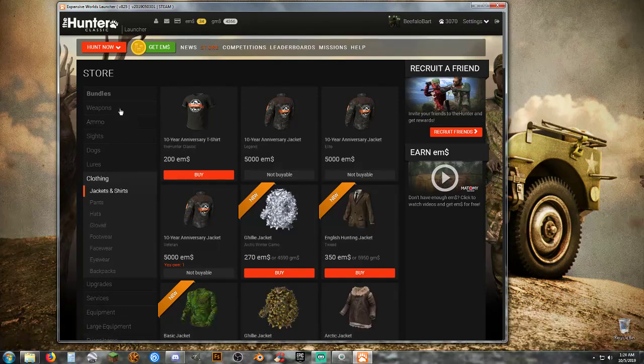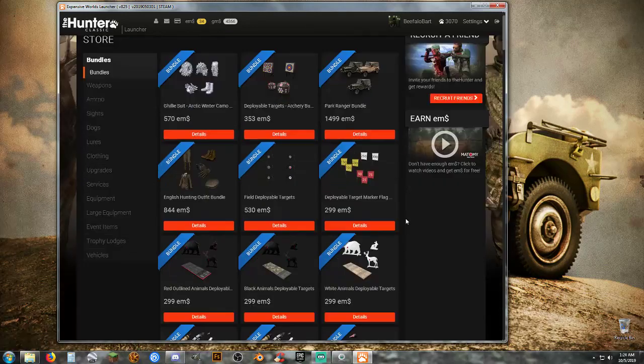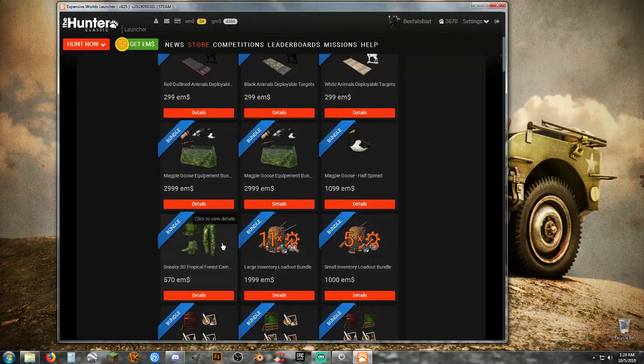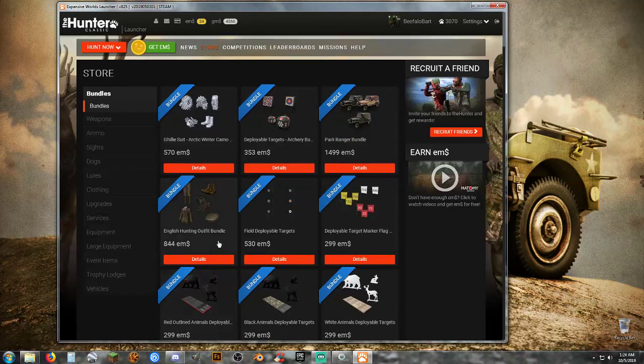For clothing, there are some options. I have a 10-year anniversary jacket. The Arctic Winter clothing is important — there are some maps covered in snow where you will freeze and die. If you're going to hunt in hot and tropical areas, you'll need the Sneaky 3D Tropical, or strip down basically naked, which is what I'm going to do when I get into the map. You're going to have to check the map based on the climate there.